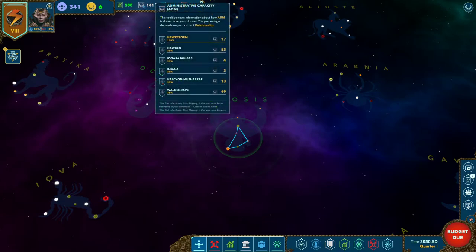Next is the administrative capacity of your empire — an extremely important one showing how much you can do project-wise. Every project takes a certain amount of ADM over time. Each house — your house and five other great houses — contributes ADM to the empire based on their relationship percentage with you. My house is at 100%, while the other five houses — Hawken, Ijaraja Bass, Iloa, Halcyon Musharraf, and Waldegrav — are all at 35% due to their lower relationship with me.